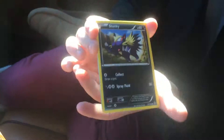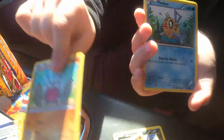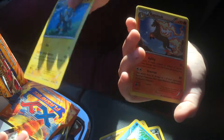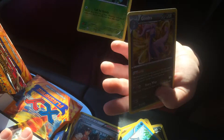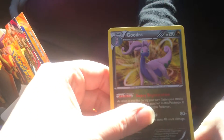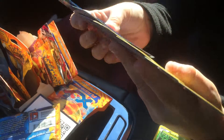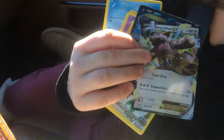Stunky, Litleo, Geodude, Throh, Centiskorch, Luxio, Rapidash, Blacksmith, Roselia, and a holo Hydreigon. I have this one already. That's pretty, but I have it. It's really nice. So we got the Kangaskhan EX and the Magnazone — which is upside down. Yeah, upside down Magnazone. Very nice. It'll be nice for trading.